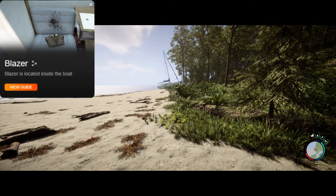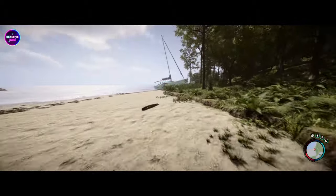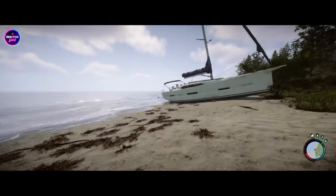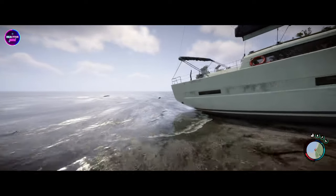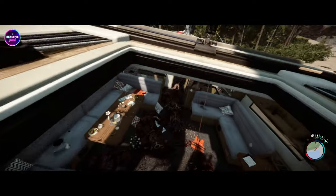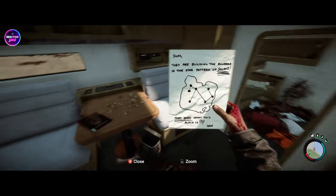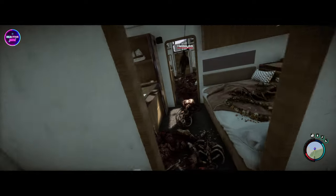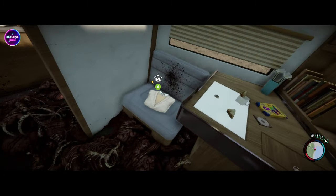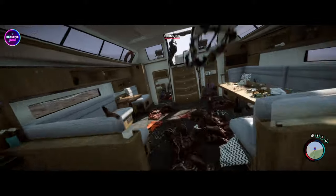Next location is go to zone PB, and that is the blazer, which will be inside this yacht here. It's a big old yacht — why couldn't they put this in the water for us to drive? As soon as that does come out it's going to be pretty cool. Found it — it's just on a little chair next to a desk. That is the blazer.